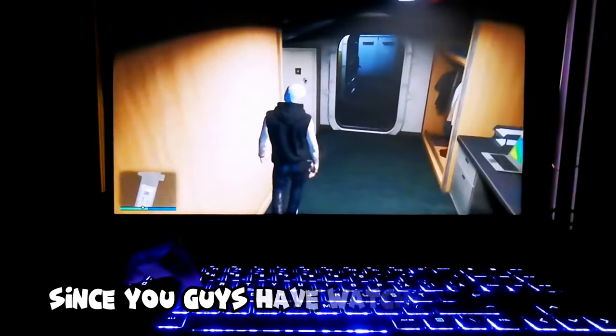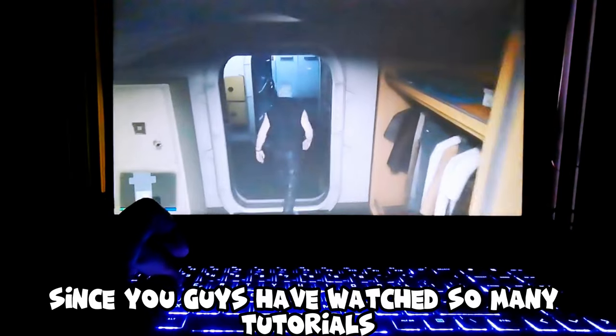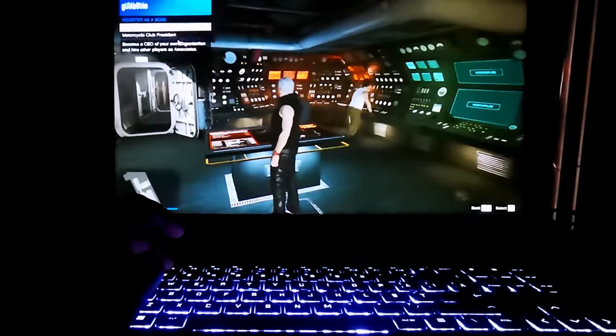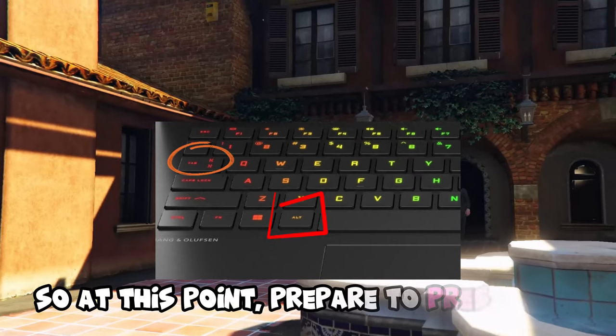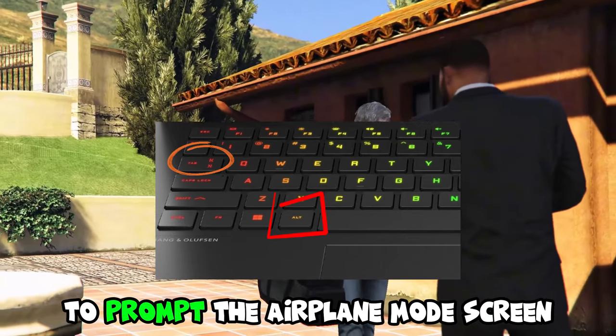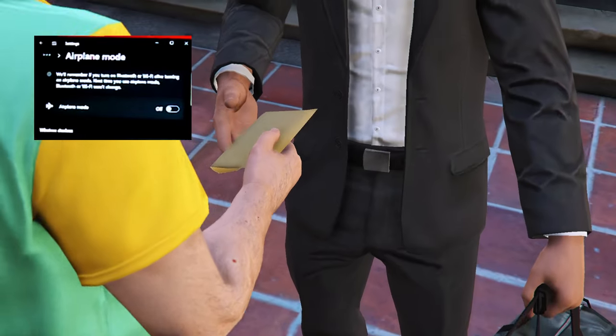Since you guys have watched so many tutorials, I'm just gonna show you that part where we start glitching. So at this point, prepare to press Alt+Tab to bring up the Airplane Mode screen. Now pay attention.